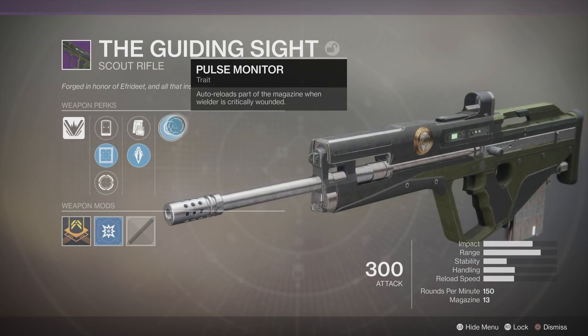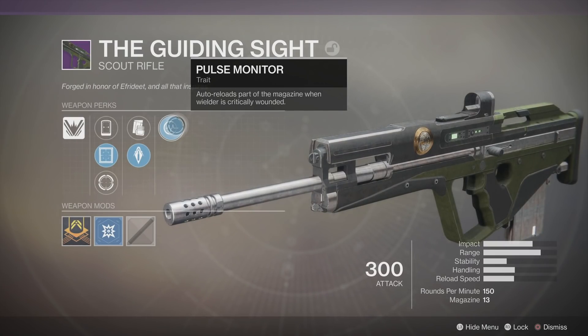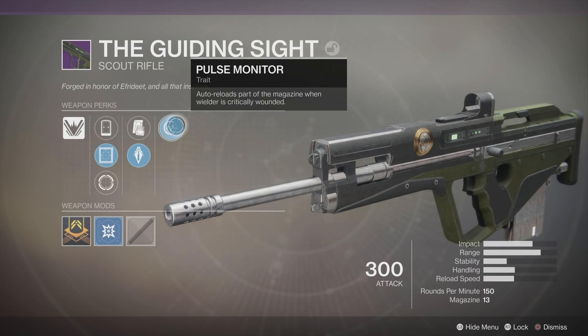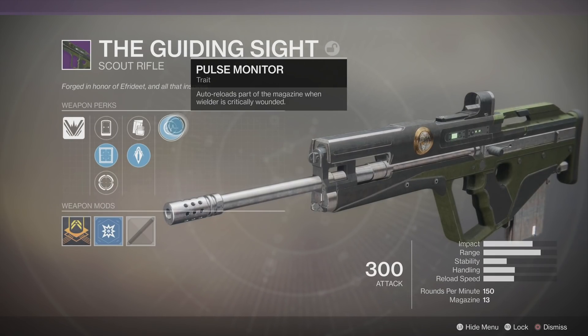Pulse Monitor — auto-reloads part of the mag when the wielder is critically wounded. This is one thing I don't think it's ever going to be necessary. That would be great on, like, an SMG when you're in someone's face. But in the meta of D2, you could be in the back shooting with this thing. Whatever floats your boat!